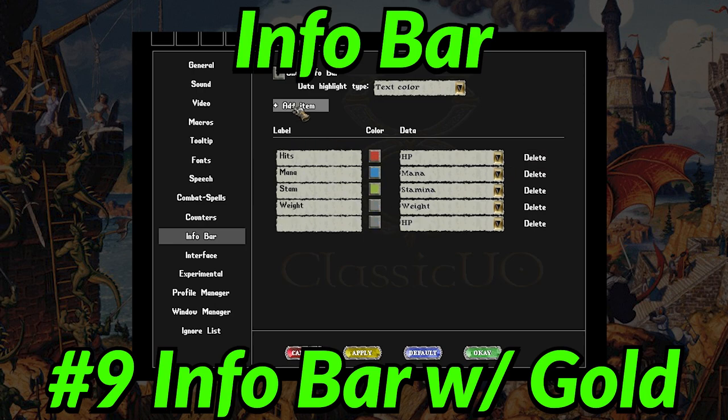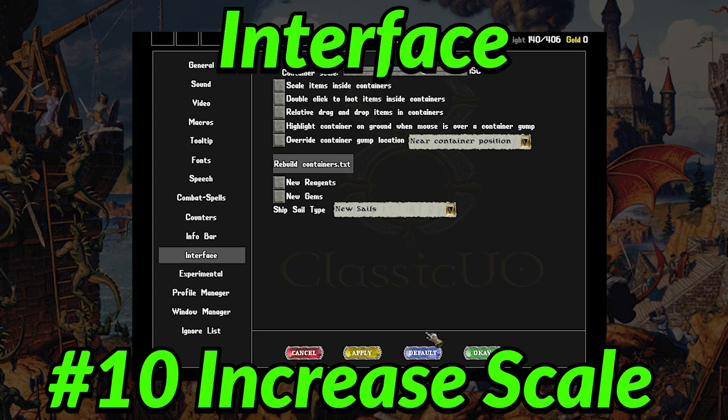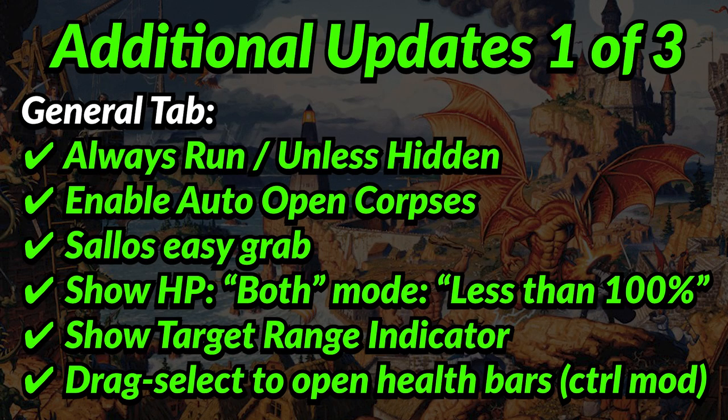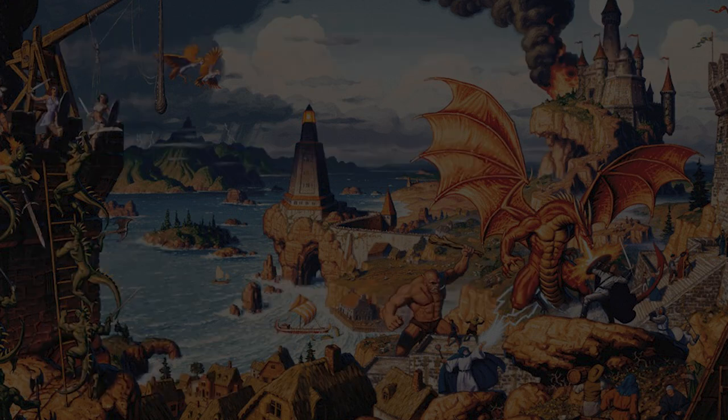Remove your name from the info bar and add gold with the color yellow. Under Interface, set your container scale to at least 150. Here's some additional quality of life updates you can make as well — feel free to pause the video or follow along in my upcoming best client settings video.